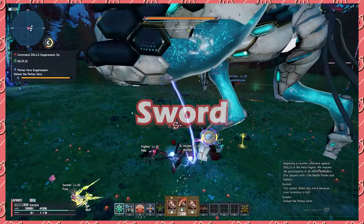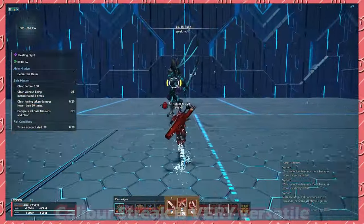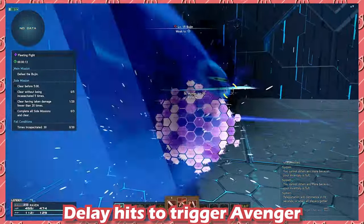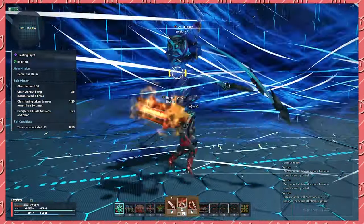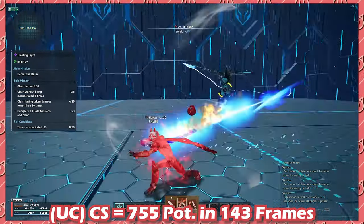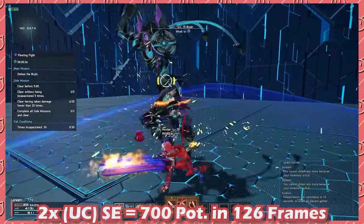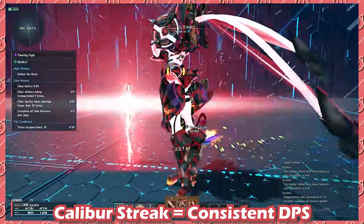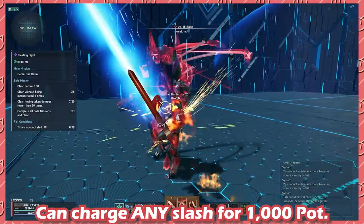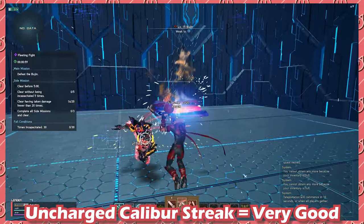Starting off with the most popular of hunter weapons: sword. Let me introduce you to the world of Calibur Streak. This is the Swiss Army Knife of Sword. Calibur Streak does two very important things for Hunter — it's an easy way to consistently trigger Hunter Arts Avenger, and its damage is shockingly high. According to the frame data DPS Google Doc linked in the description below, a completely uncharged Calibur Streak totals 755 potency in 143 frames. In comparison, two spiral edges uncharged leads to 700 potency in 126 frames.